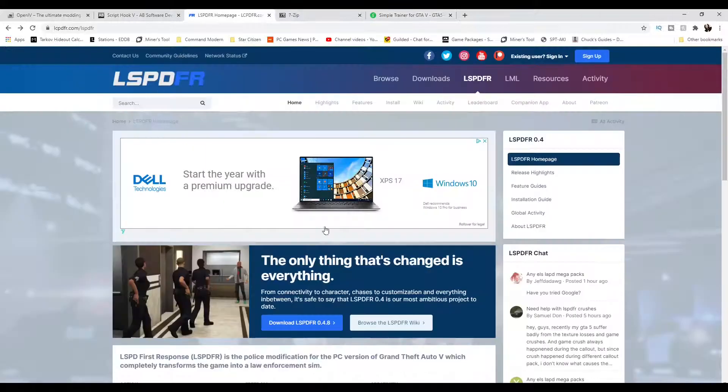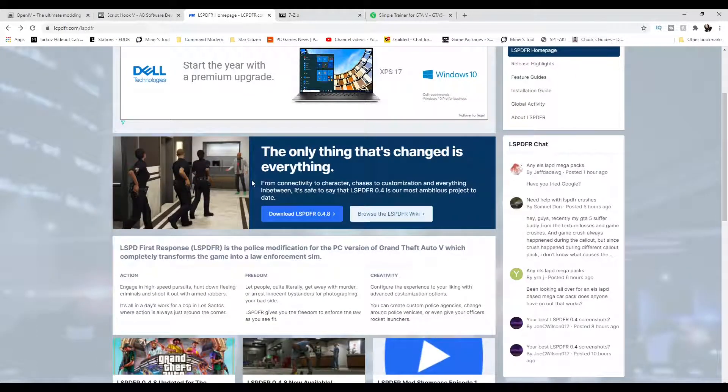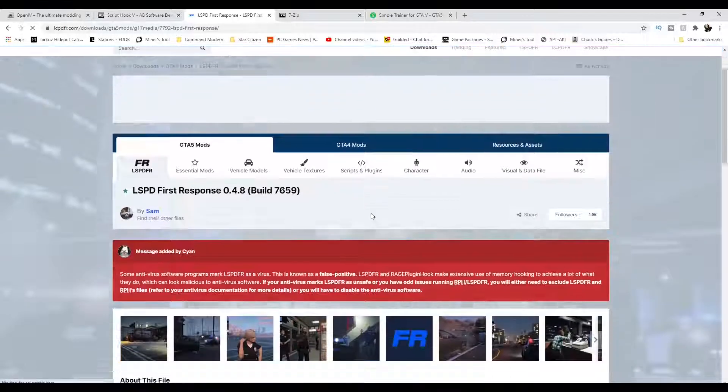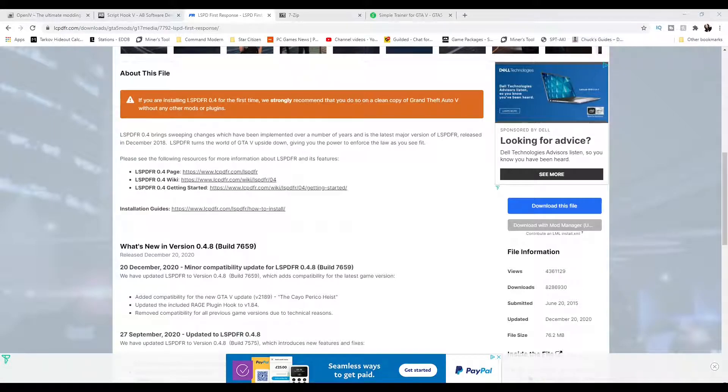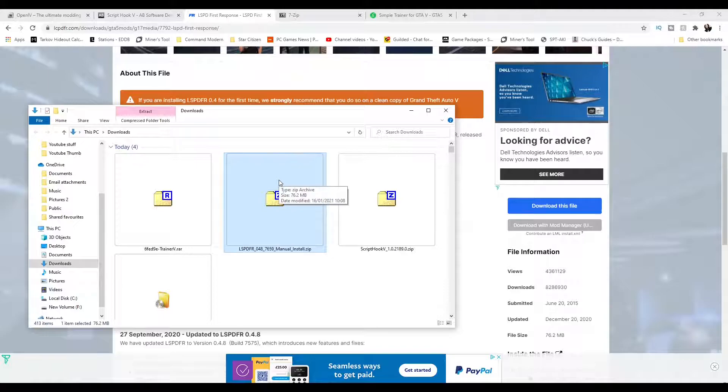For LSPDFR, head to the website — it's lcpdfr.com/lspdfr, named that way because it was originally from GTA 4. Click download LSPDFR — 0.48 is the latest version — and just click on 'download this file.' Now if I bring up my downloads folder, you can see everything is fresh: OpenIV, Script Hook, Simple Trainer, and LSPDFR are all downloaded and ready.